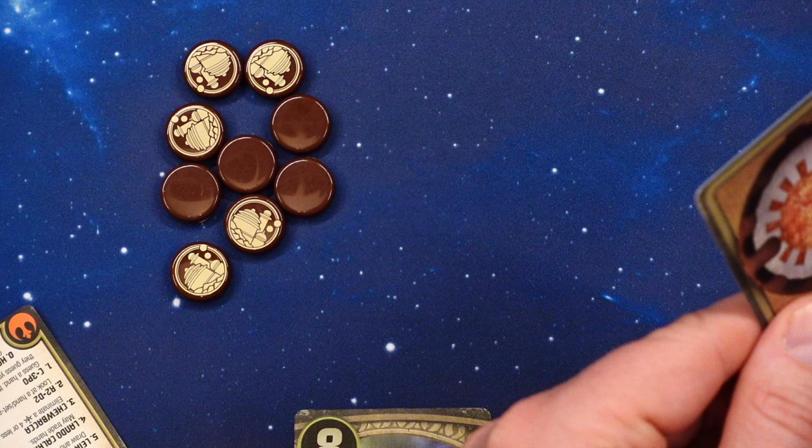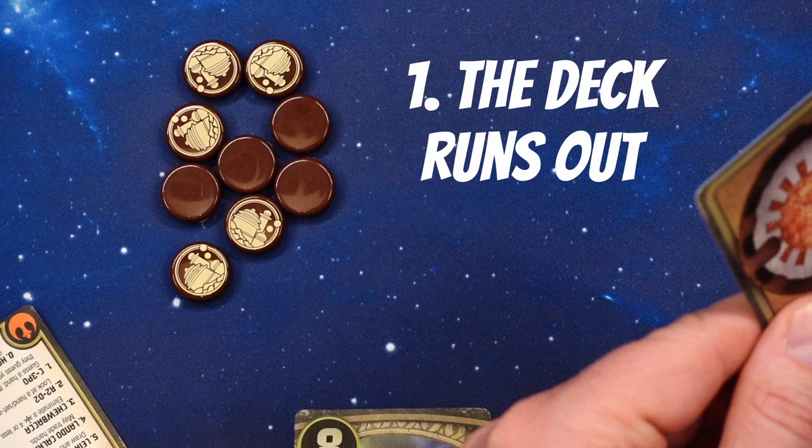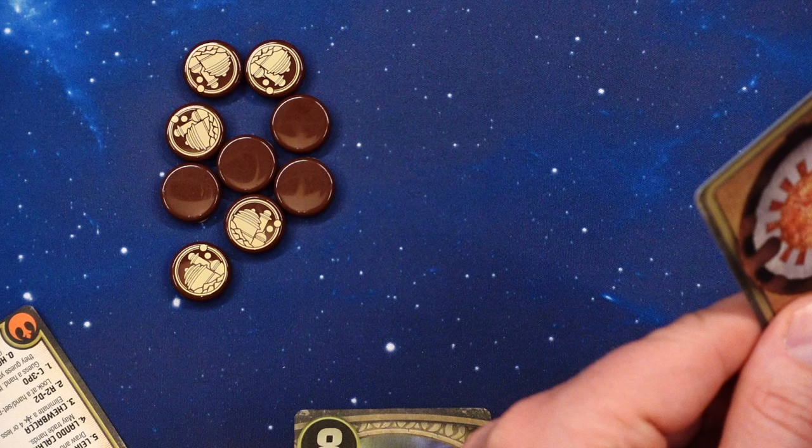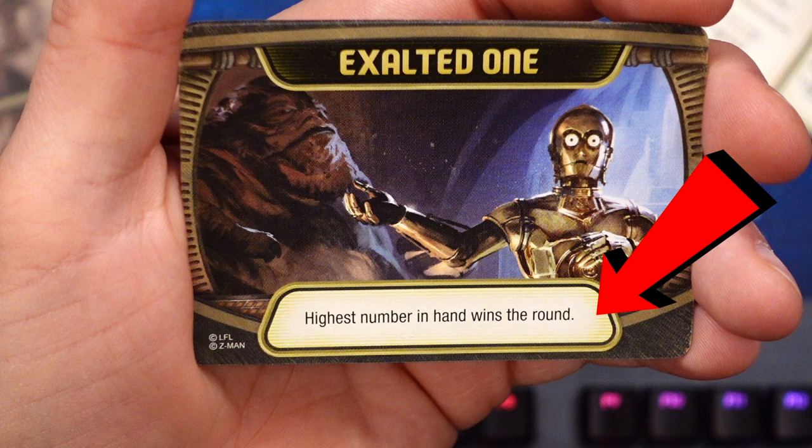A round can end in two ways. One: the deck runs out. Two: there is only one player left. If the deck runs out and there are several players left, check the agenda card for winning conditions. If the round ends because there is only one player left, then that player automatically wins the round.